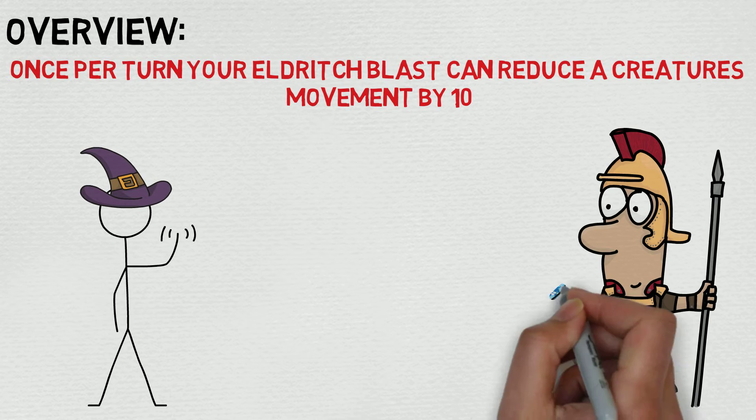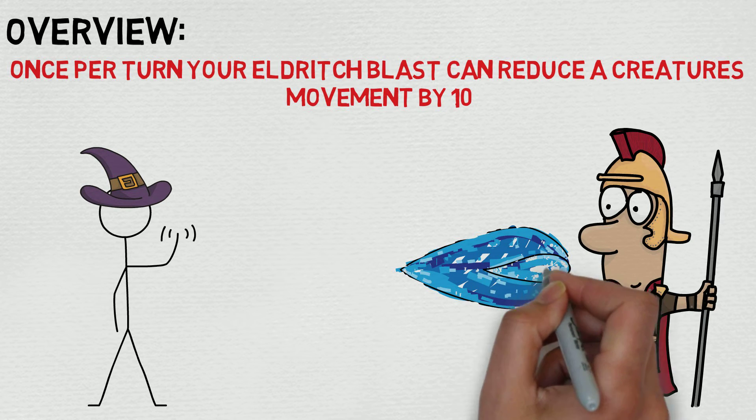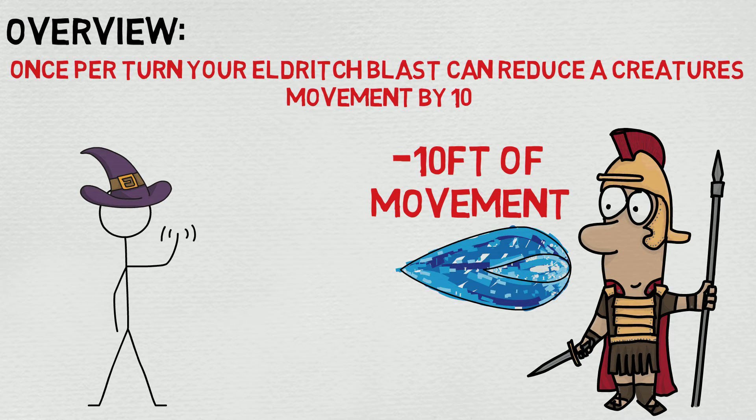What I really like about this is it stacks with Grasp of Hadar and Repelling Blast. The reason being is the way Eldritch Blast works — it's several separate beams. So you can have one beam that pulls them 10 feet closer to you, one beam that slows them down by 10 feet, and one beam that pushes them further away. Alternatively, you can have one beam that reduces their movement by 10 feet as well as brings them 10 feet closer to you, essentially negating two-thirds of their movement, which is super great.